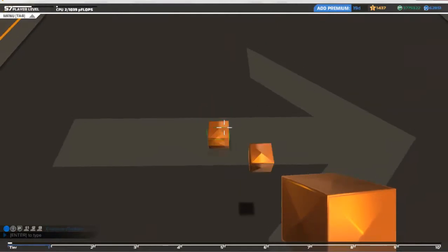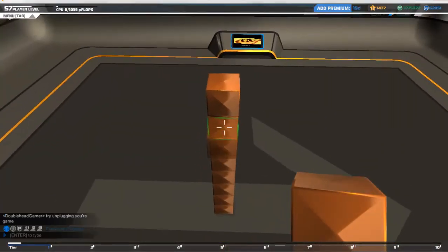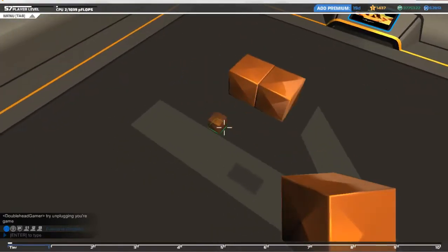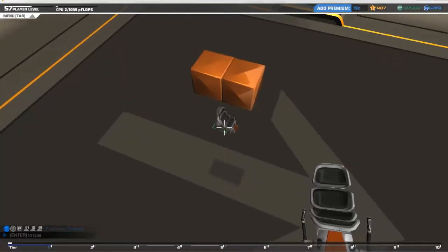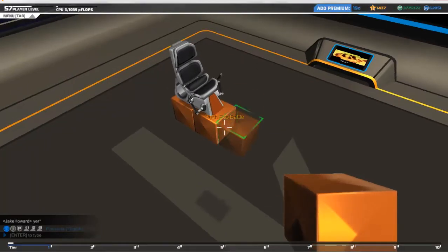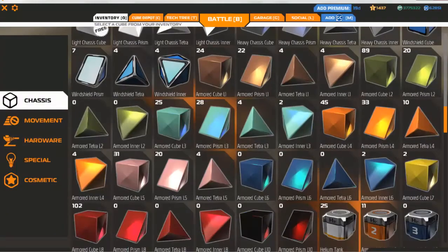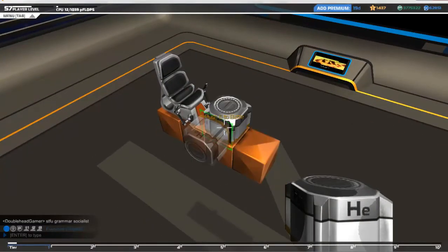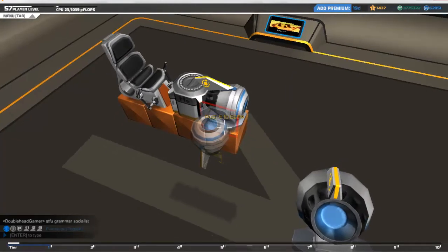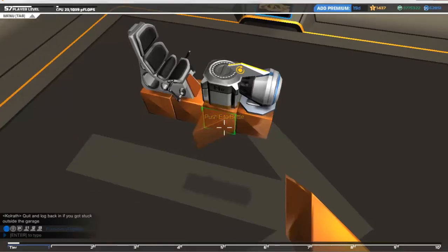I'm going to start off in orange as that's what it's going to be built in. I'll throw this up nice and high so I can get underneath if I need to and see what I'm doing. I'm going to need two blocks and a pilot seat, then another two blocks and a helium, and an L2 thruster.